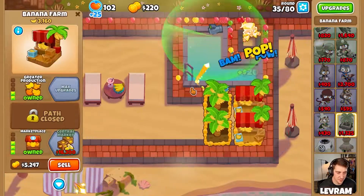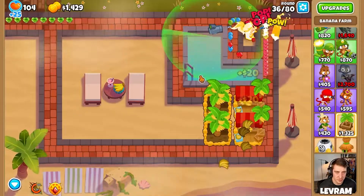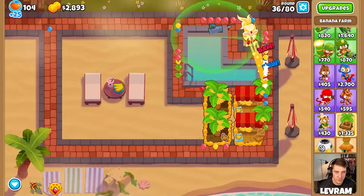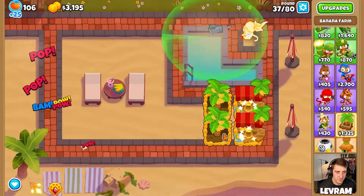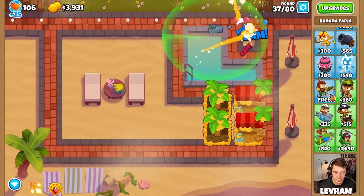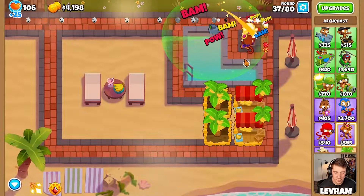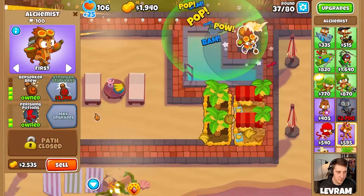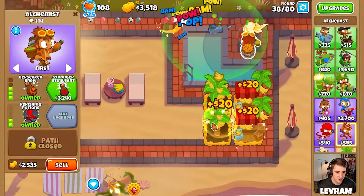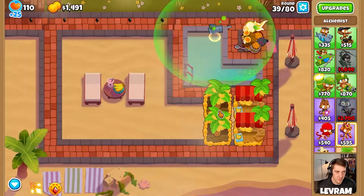Almost got our next banana farm - next marketplace. Let's use our ability here, we're getting a little bit overrun. We'll get an alchemist in just below Adora - get her that extra popping power just before round 40, allow her to hit more damage on our MOAB. Strongly stimulant - that's why we early farm. Now she's stronger.